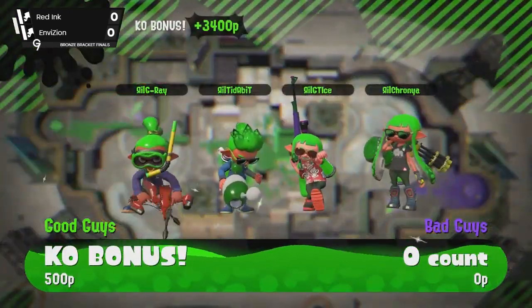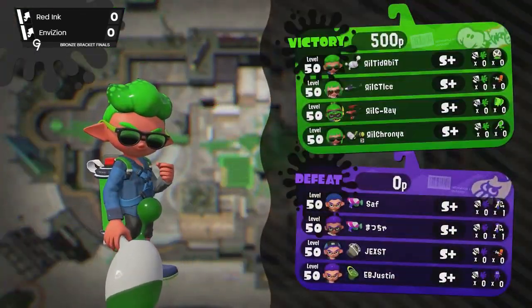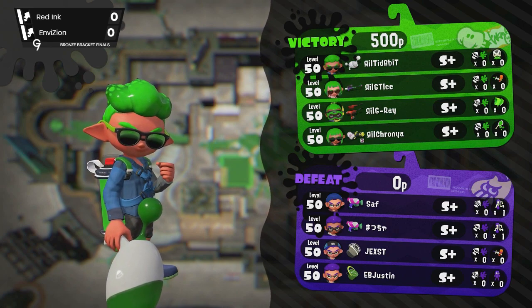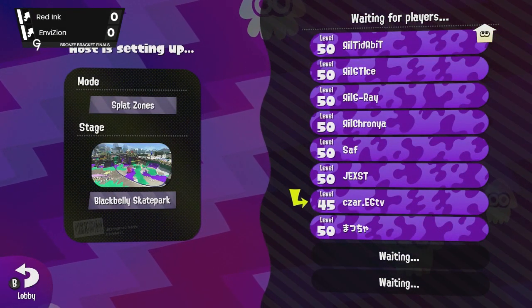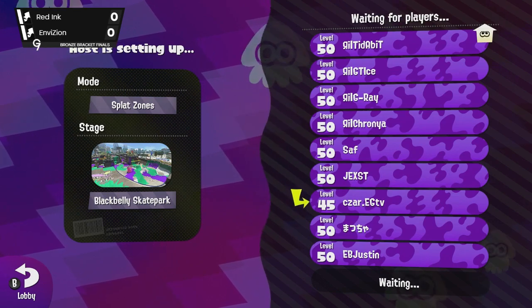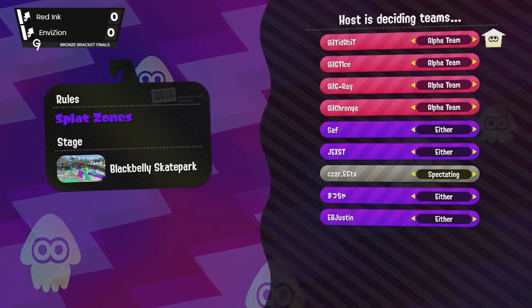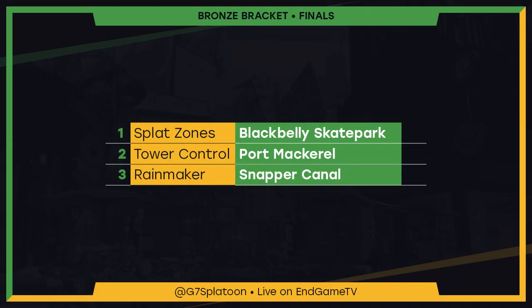Let's see if we can make sure EV Justin stays in the lobby this time — a net cable came unplugged apparently. So Red Ink versus Envision: Envision had a much more conventional composition for Black Belly. They had two Splattershots, giving them Splashdowns for each of the zones — they could even activate them in tandem and cap the zones at the same time.